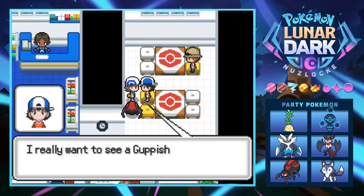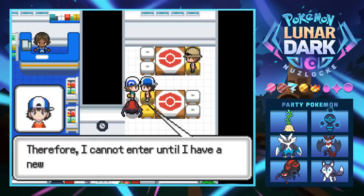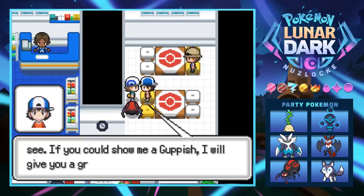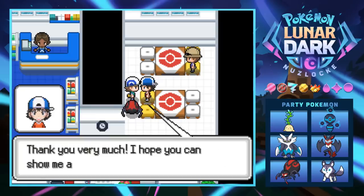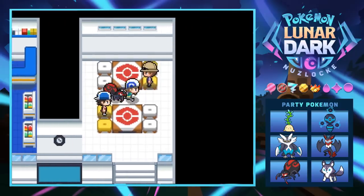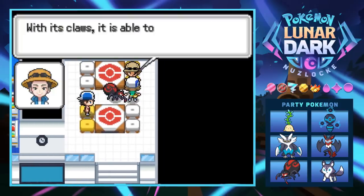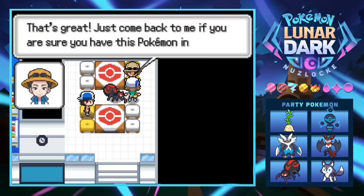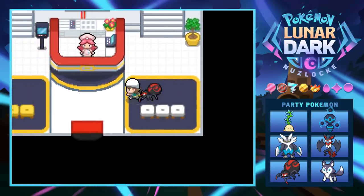She really wants to see a Guppish but her fishing rod is broken so she can't enter. If we show her a Guppish, she'll give us a great reward — we'll accept that challenge. Another NPC is a big fan of a blue-colored Pokemon with claws that can learn Crab Hammer — probably that Crab Blue thing. Maybe we can catch one and bring it back.